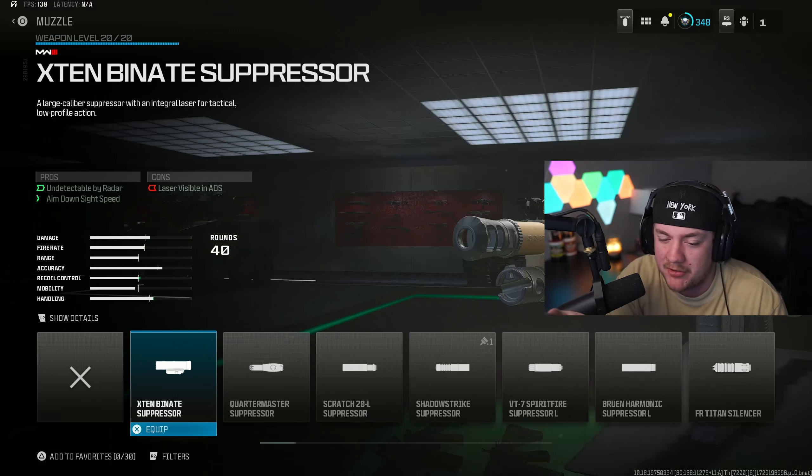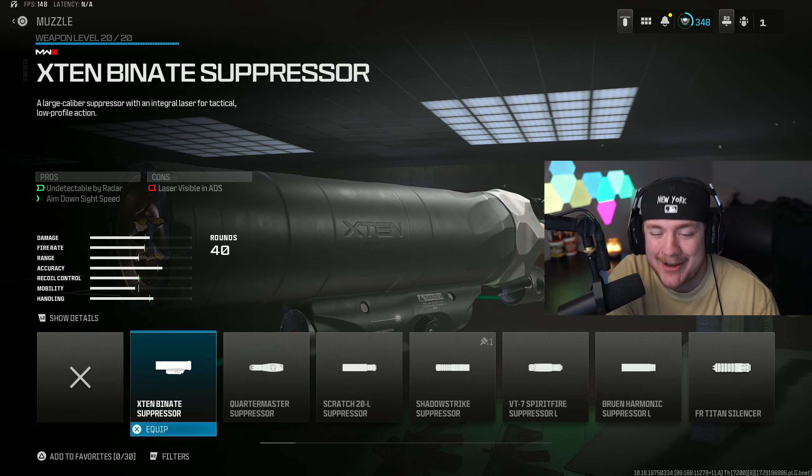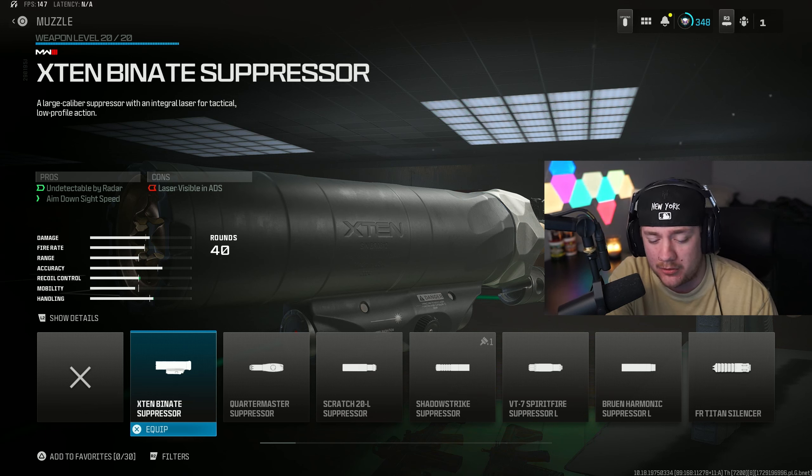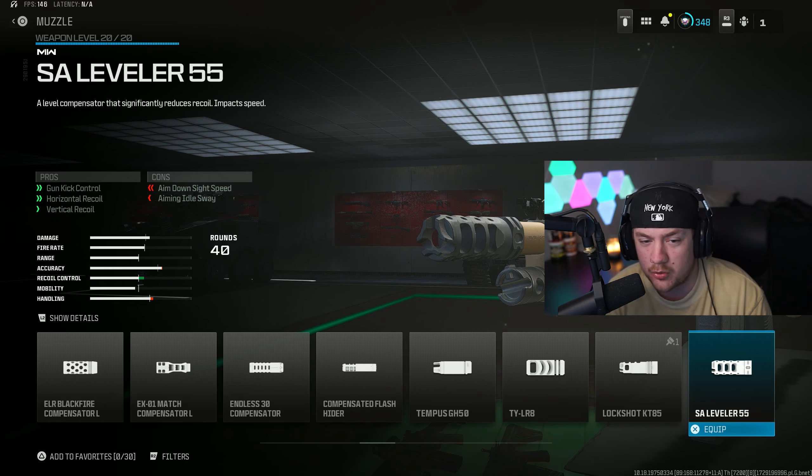Hey Siri, pick a number 1 to 6. It's 1 — we got muzzle. Oh my god. How many muzzles are there? I just counted and I have 29 muzzles unlocked. Hey Siri, pick a number 1 to 29. That would be 21. Okay, so it looks like we got some gun kick control, horizontal recoil control, and vertical recoil control. This is actually going to be a beam.